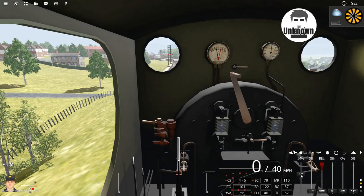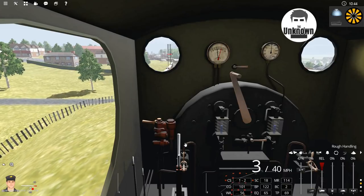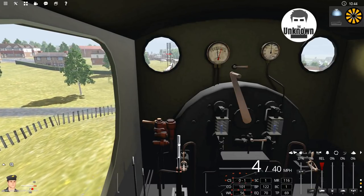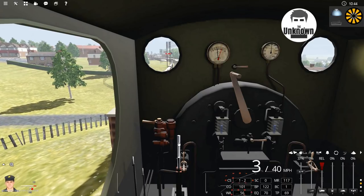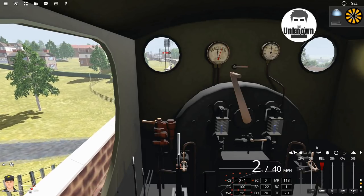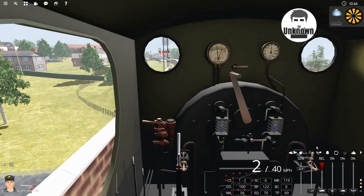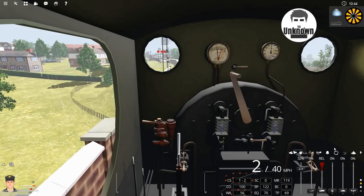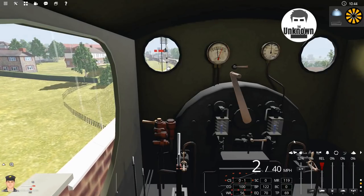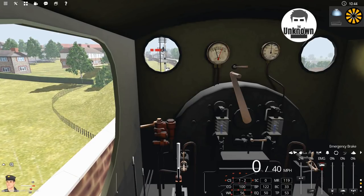Let's see if we can actually move the train — put it into gear, there we go, taking the brake off. Above here, if you do something wrong — like I did with the diesel where I just put it into full speed — it will say 'hard handling' and gives you little messages like that. If there is wheel slip it will tell you there as well. Anyway, I think we've got enough of that, we're going to move on to route making now.